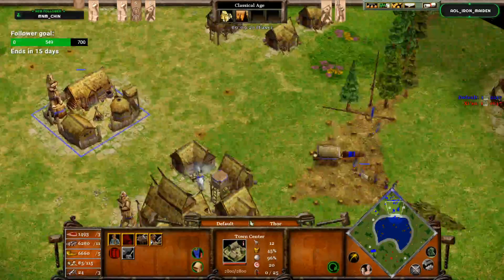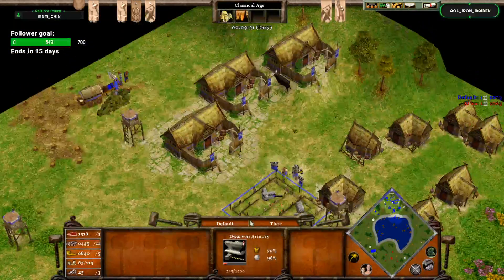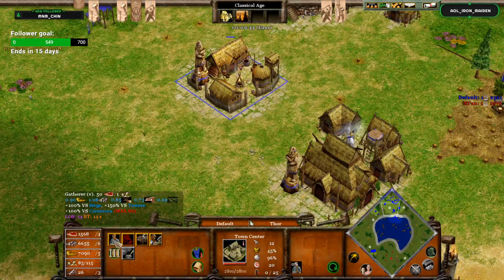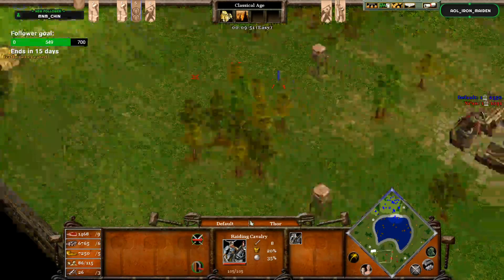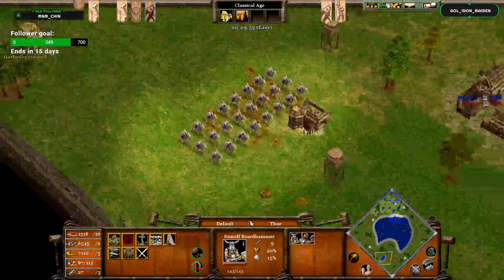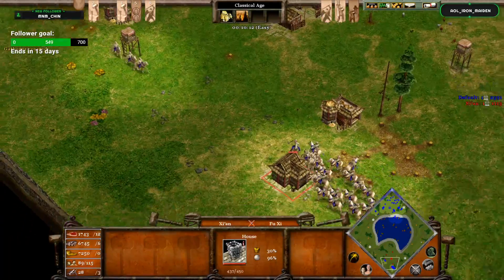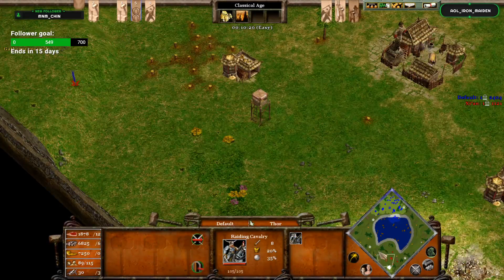It's all about speed and multitasking. You want to be doing multiple things at the same time, doing more than your opponent. If your opponent is only using his mouse — selecting the town center, creating individual units, scrolling over, clicking the minimap to find his raiding cavalry — whereas you can do all of that in a split second using hotkeys, all without moving your screen, instead of taking 10 seconds. It's doing things a lot faster and more efficiently.